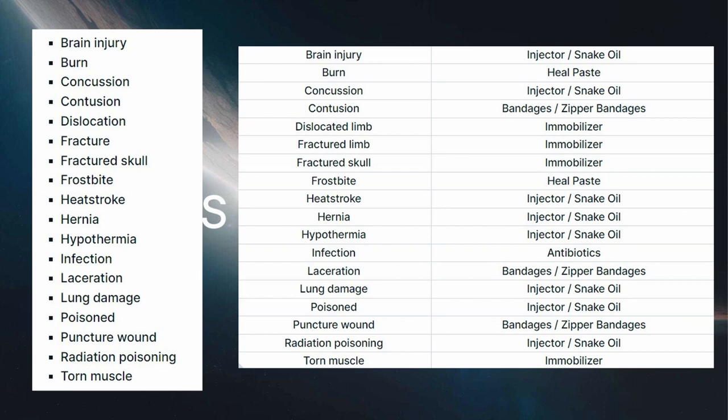For a brain injury, an injector or snake oil can cure that. For burns, that will be heal paste. For a concussion, the injector or snake oil. For a contusion, bandages or zipper bandages. For a dislocated limb, fractured limb, or fractured skull, you can use the immobilizer. For a heat stroke, hernia, or hypothermia, you can use snake oil or the injector. If you have an infection, you can use antibiotics. If you have a laceration, bandages or zipper bandages. If you have lung damage or are poisoned, you can use the injector or snake oil. For puncture wounds, bandages or zipper bandages. Radiation poisoning, the injector or snake oil. Or a torn muscle, the immobilizer.